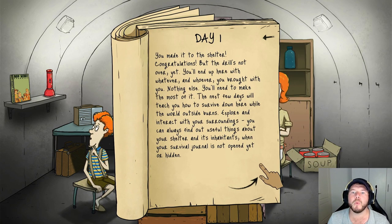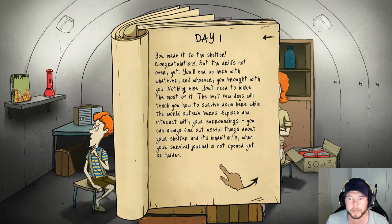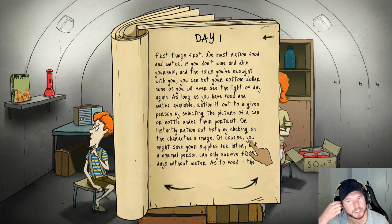Day one - you made it to the shelter! 'Congratulations, but the drill's not over yet. You'll end up here with whatever and whoever you brought with you - nothing else. You'll need to make the most of it. The next few days will teach you how to survive down here while the world outside burns. Explore and interact with your surroundings - you can always find out useful things about your shelter and its inhabitants when your survival journal is open.' First things first, we must ration food and water.